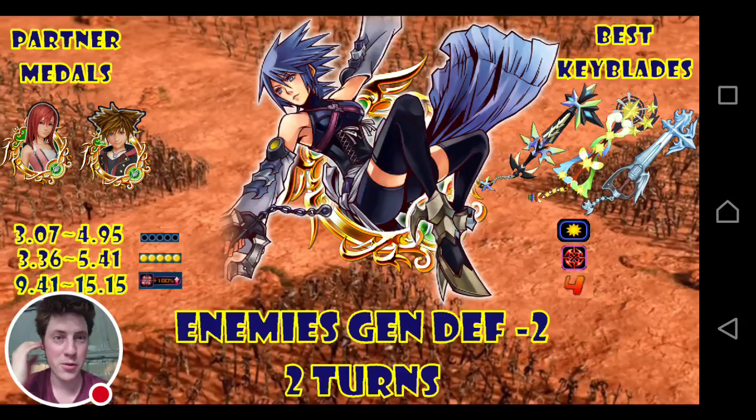There's really no guarantee that Neku is going to be the mercy for Riku EX — and surprise surprise, it looks like it's going to be Aqua. Aqua is a little bit easier to talk about because her effect is very straightforward: it's lowering the enemy's general base defense by two tiers for two turns. The only difference between this medal and Final Form Xion is that it's a single-target medal versus an all-targets medal. The multiplier on this though is absolutely ridiculous — if you're able to fully guilt this at 180%, it's a 15.15 multiplier.